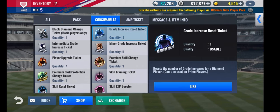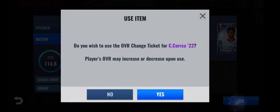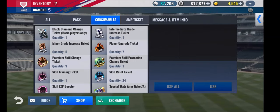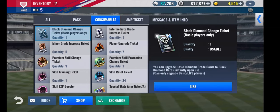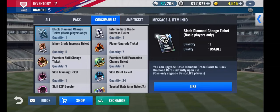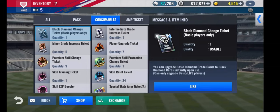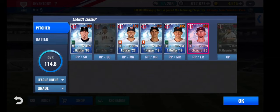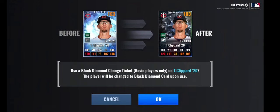He's only got a 61 GI, so we'll use a GR reset on him, since we're not going to use a GR reset on Nathan who's at 73 overall. He is going to go up — nice, 74! Awesome. So we have a new card to work on for our lineup. I don't have quite enough resources to fully work on Nathan at the moment, so I'm going to take my time working on him. In the meanwhile, I'm going to use this Black Diamond change ticket on Clippard here, and then we're going to start using premiums to hunt for Pitcher's Chem.